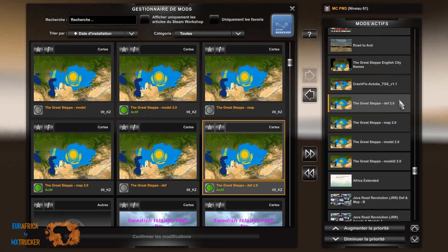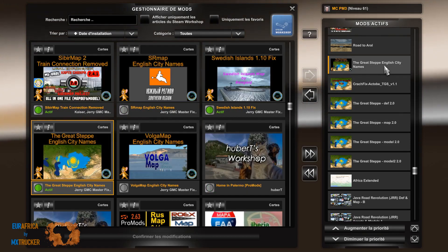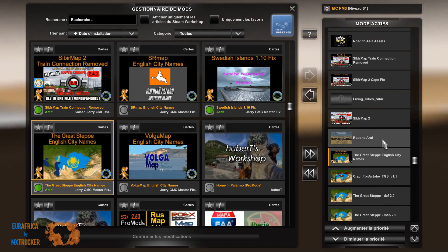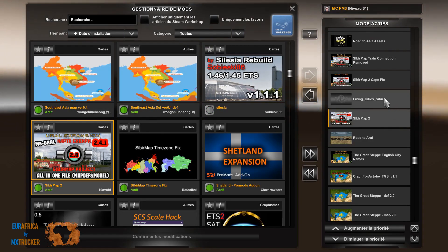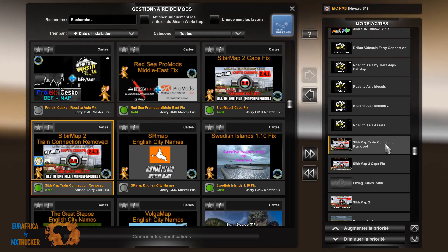So: Model 2, Model, Map, DEF, and you will have to load the Crash Fix, Actor B, and the English City Name. Then Road to Aral, Cyber Map, Living Cyber Map. Then we get the Gaps Fixed and the Train Connection Removed.